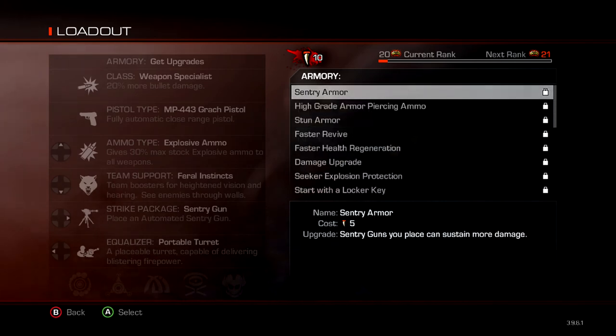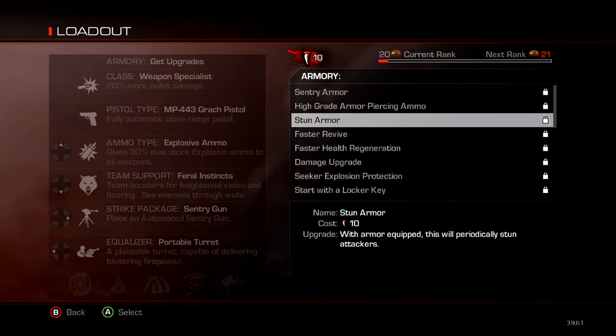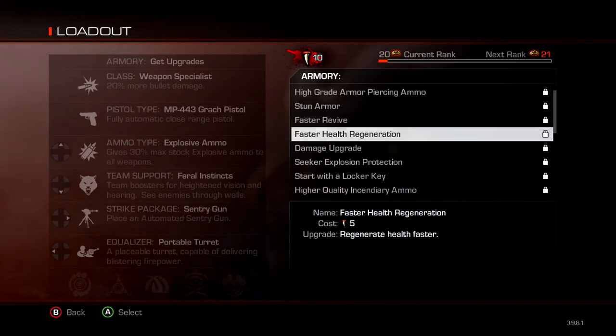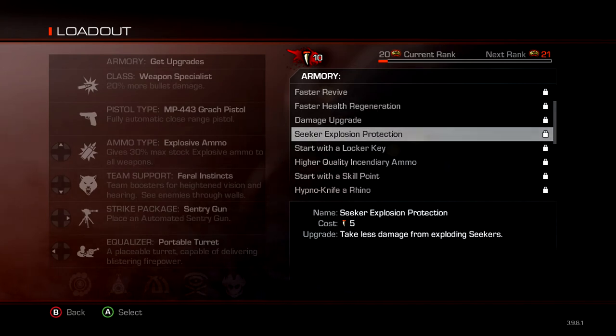You've got sentry armor, high grade armor piercing, stun ammo, stun armor — so anyone that hits you gets stunned, kind of like a stun ammo — quicker revive, quicker health regen, better damage. That's decent.